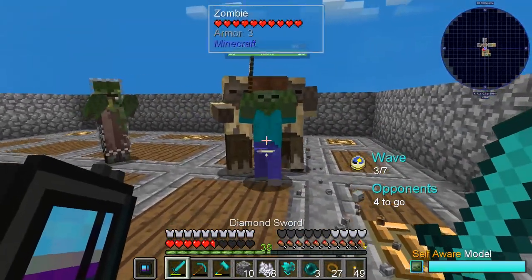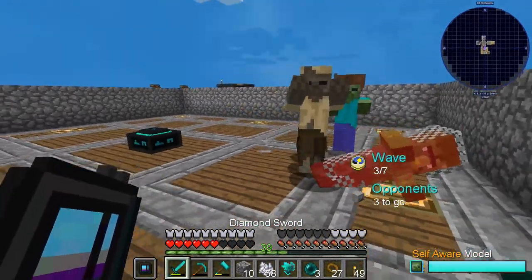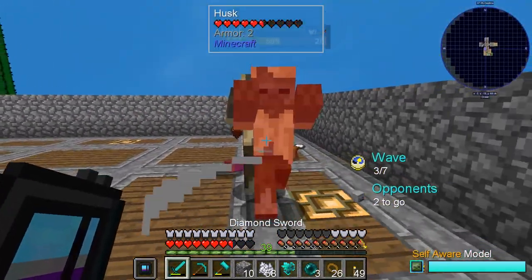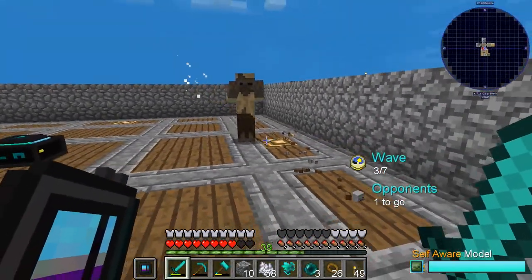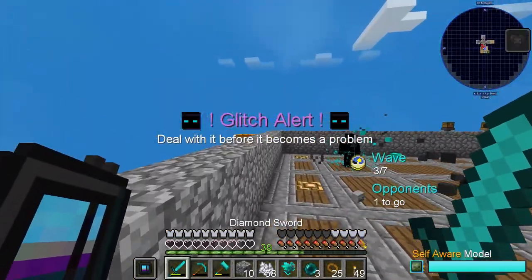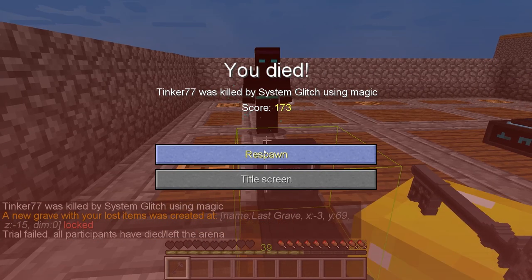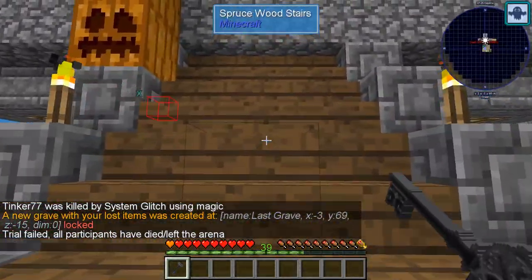Glitch alert — where is it? Ow! There we go, got it! Why did he give me pearls? Interesting. Got a little bit of a break to heal up. I don't know why they kept coming back — that's weird. The trial failed again. Okay, that didn't turn out the way I wanted.